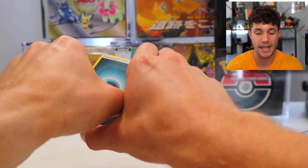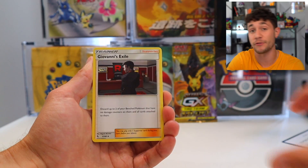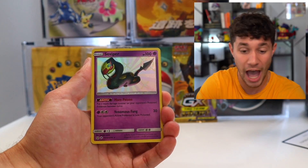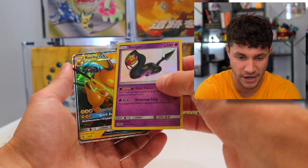The big sets we're opening today: Hidden Fates, which I'm opening right now. Hidden Fates is personally one of my favorite sets ever — my favorite Sun and Moon set, my favorite Modern set. And we actually just got a Shiny Seviper and a Raichu GX — what a freaking first pack!